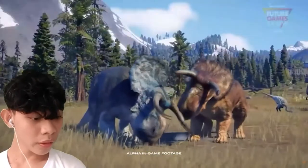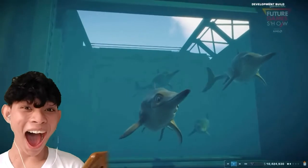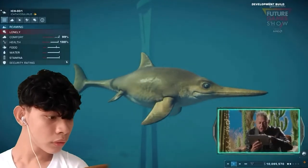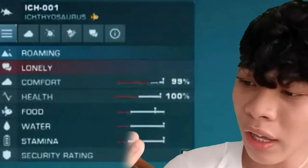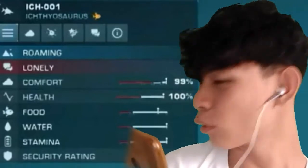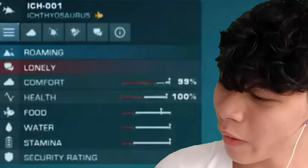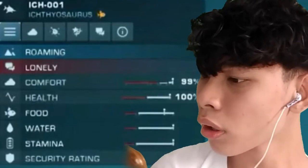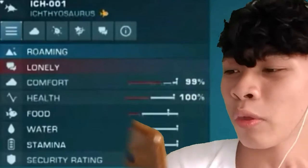Now let's talk about the dinosaurs — two new species to show today. You can see the dinosaur's status panel: comfort, health, food, water. It's already underwater so it doesn't really need to drink water, right? But there's also a security rating — that's new — and a stamina bar. I wonder what the use of that is, but we'll see.